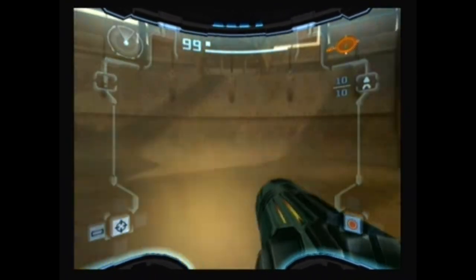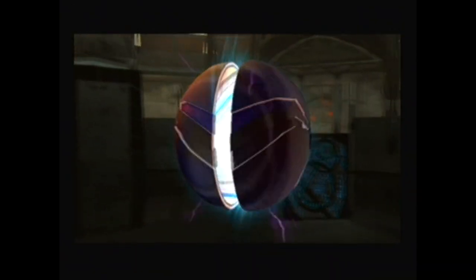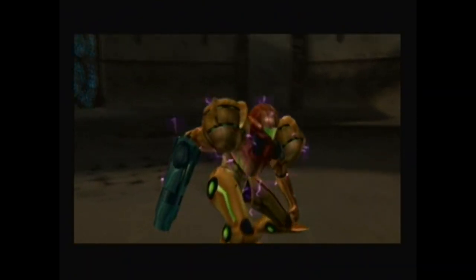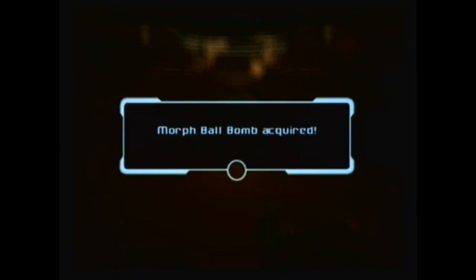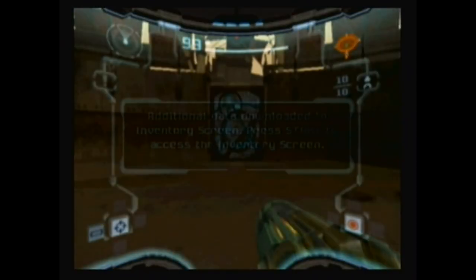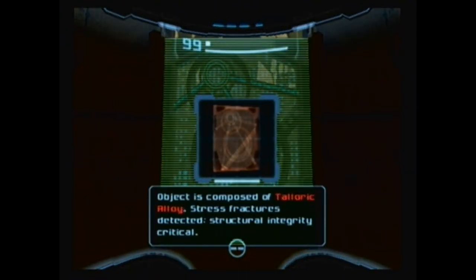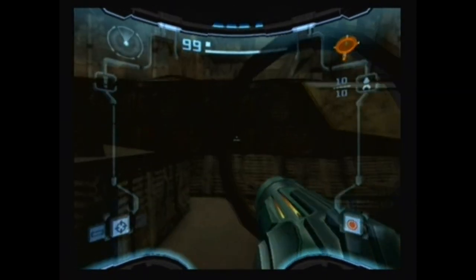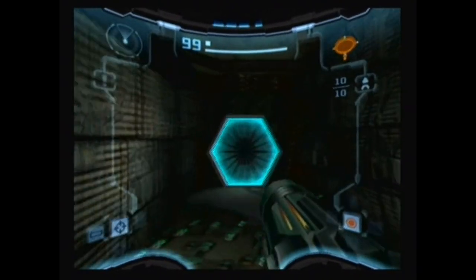Let's pick up the Morph Ball Bombs. Morph Ball Bomb acquired — while in Morph Ball mode, press A to drop a Morph Ball Bomb. What is this made out of? Teloric Alloy. Teloric Alloy is our cue to use a bomb. Now let's get along and start seeing what else there is to see.